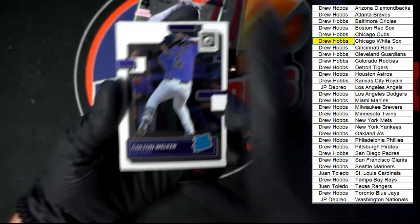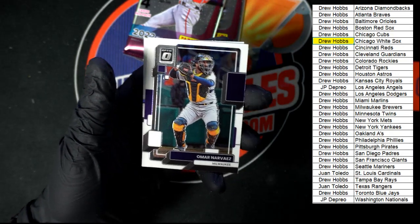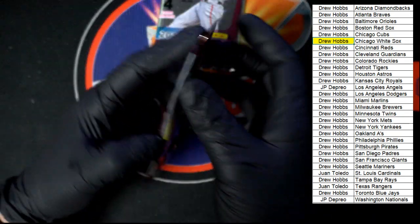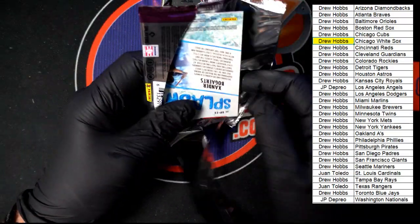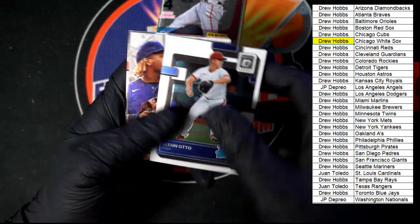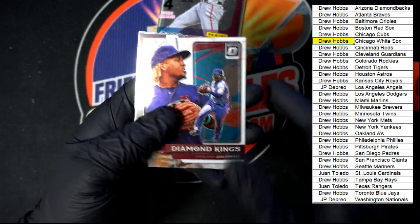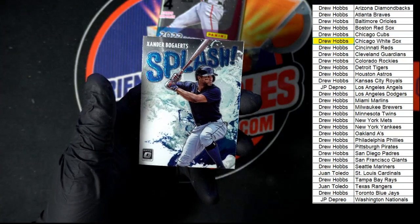We got Colton Welker, Rated Rookie for Colorado. Cody Bellinger for Los Angeles. Narvaez for Milwaukee. And Melendez, Rated Prospect, Kansas City. Glenn Otto, Rated Rookie, going to Texas. We got Jose Ramirez Diamond Kings for Cleveland. Connor Seabold for Boston. And Bogaerts Splash.